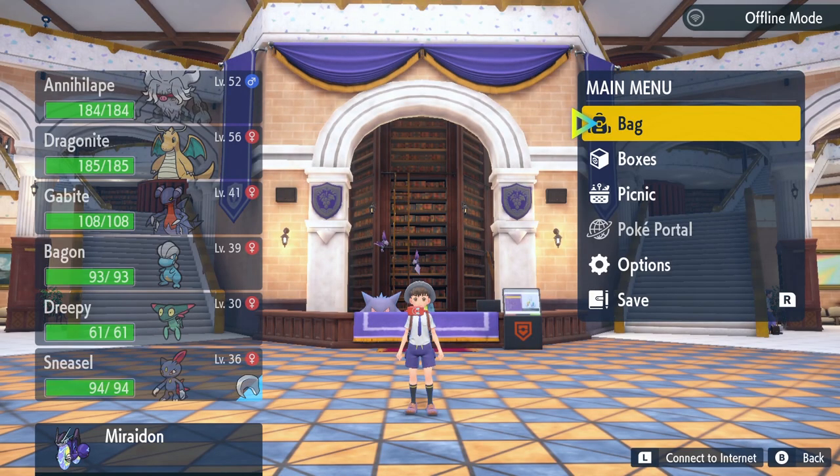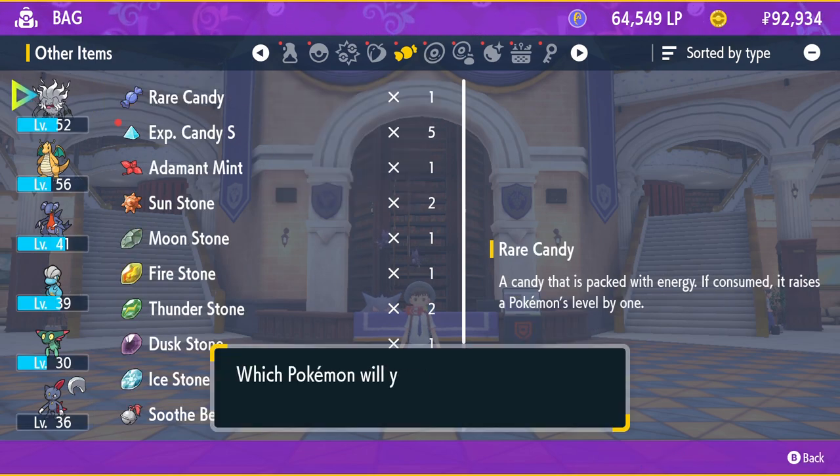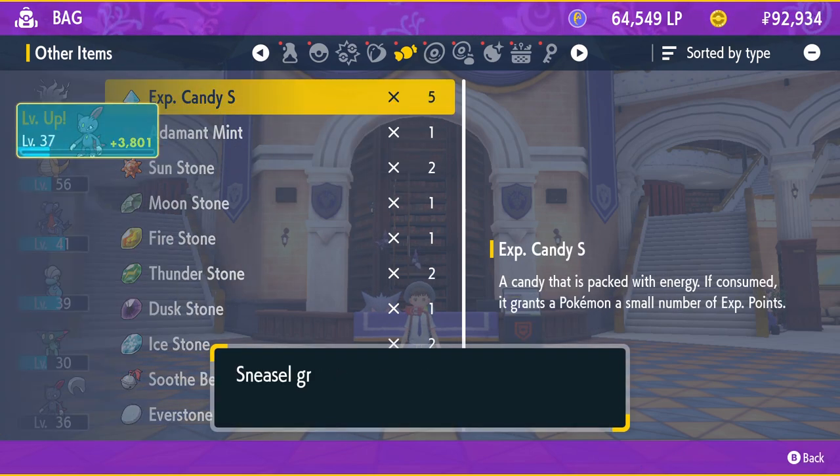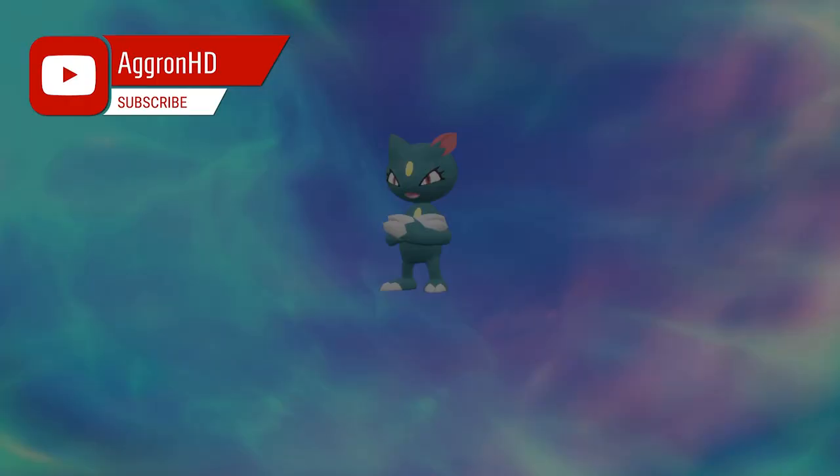And now all we need to do is level Sneasel up once. So for convenience, I'm just going to use a Rare Candy. Go ahead and grab the Rare Candy, use it on Sneasel, and it'll go up by one level. And now you'll see the evolution starts to trigger.